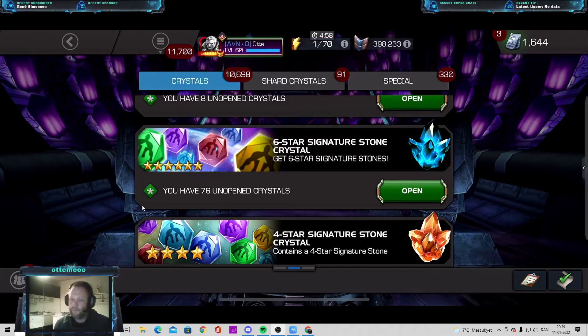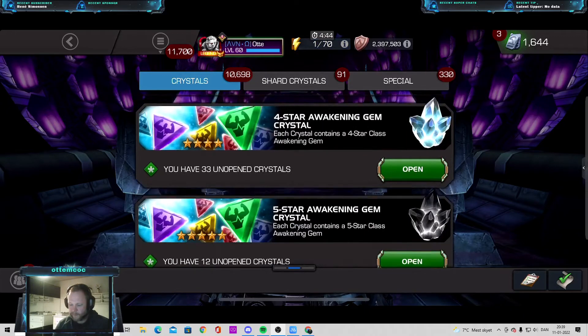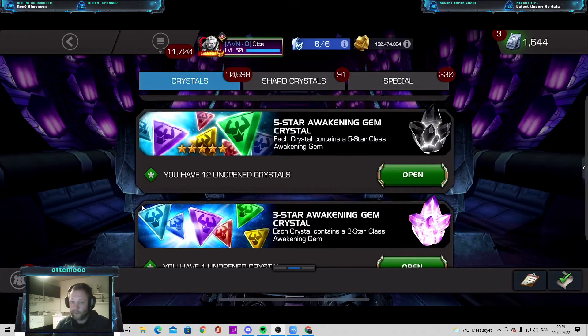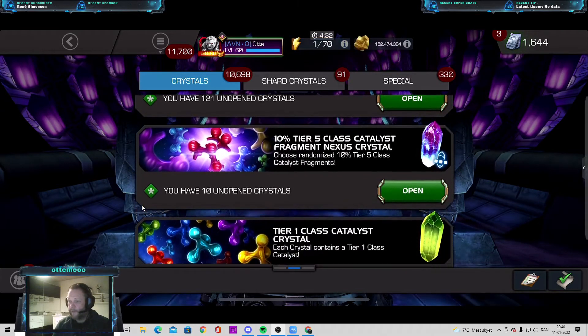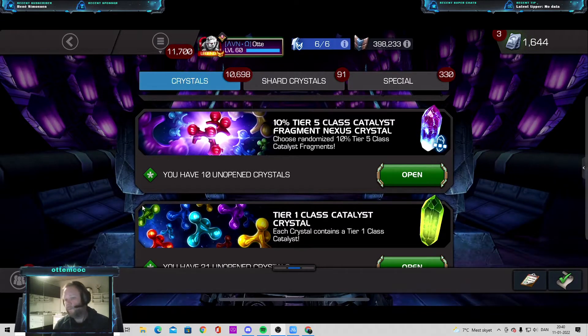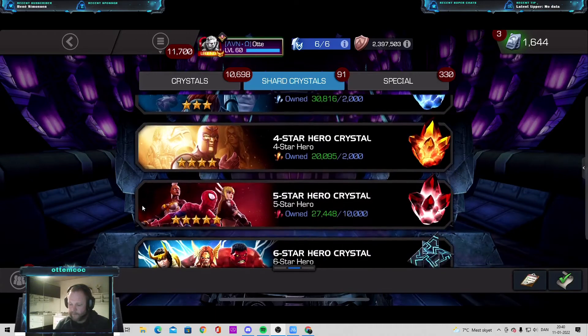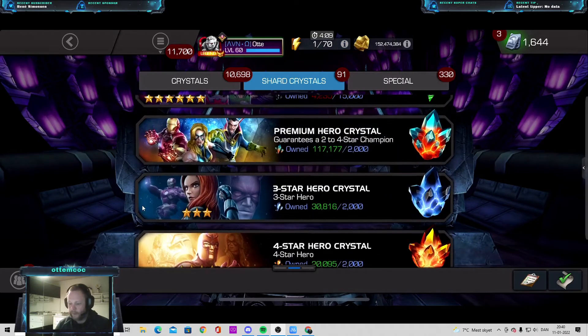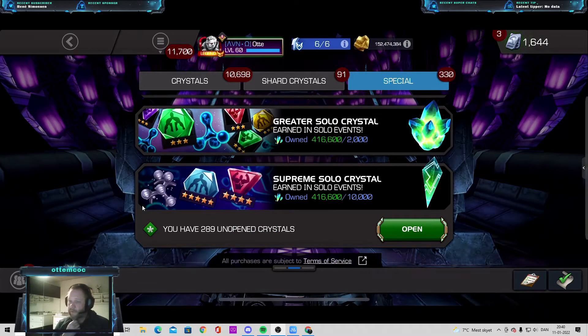The reason I haven't used the sig stones is that I don't know who to use them on right now — I'm basically using 6-star stones for my prestige and at the moment my prestige is capped. I also have a lot of 5-star awakening gems. I sometimes open the AQ crystals mainly to get Tier 4 class crystals, and I save all the 10% Nexus Tier 5 class crystals. When we come to the catalysts, you can see I have a lot, so I might as well save them for when I need them. These crystals don't help me much and I have a lot of ISO, so I don't need to pop them. I open the solo crystals once in a while to get boosts, but we haven't been doing competitive AW for a while so I might as well just save them.